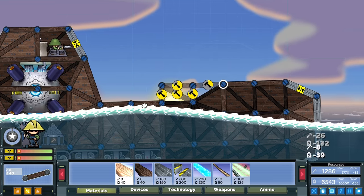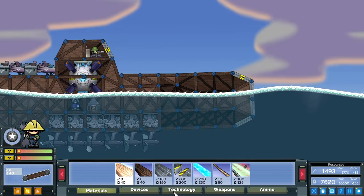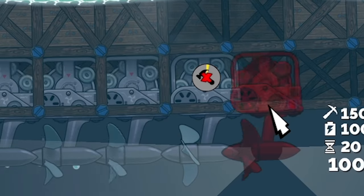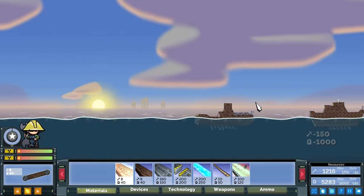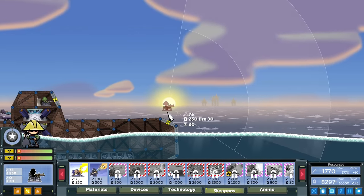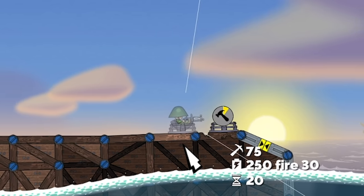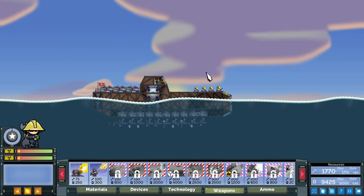We're just gonna build a flat platform so we can build up afterwards. I'm going into devices and we're gonna get a load of propellers underneath. Now these don't actually move you, unfortunately — you can't move closer to the enemy. They just gain you extra metal and things. They're already shooting me, the bastards! We're gonna put a load of machine guns in just to hopefully shoot down any missiles that may come this way.